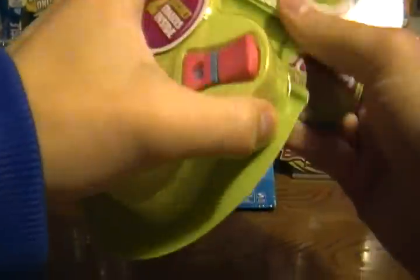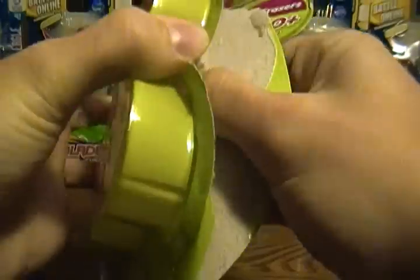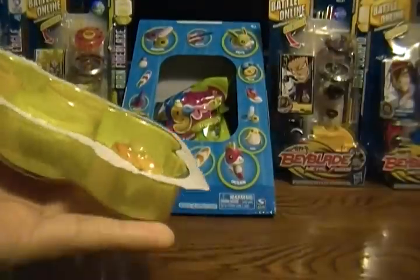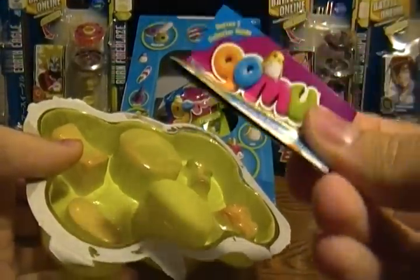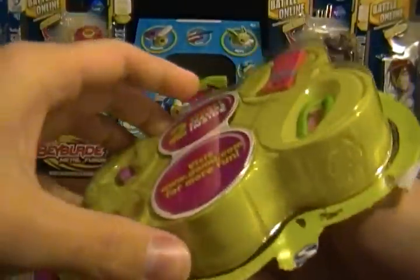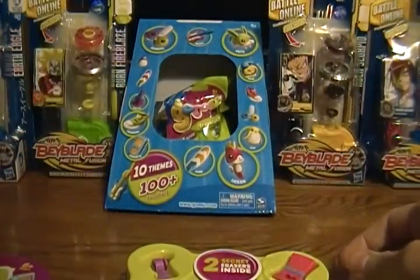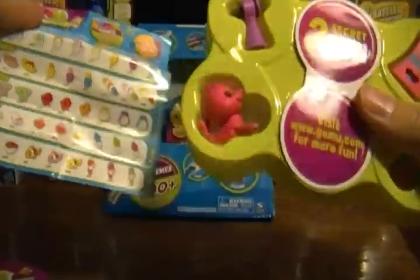We'll get into the first pack here right away. A little more difficult to open than Mighty Beans — the cardboard really sticks to the plastic and the cardboard seems kind of thin, so it rips pretty easily. Each one has a collector guide, and if you buy three or more erasers from us on toygamingemporium.com I'll do my best to include a collector guide for you as well.